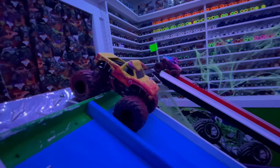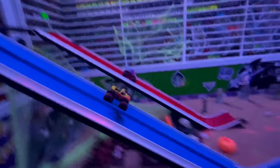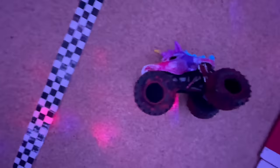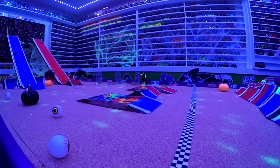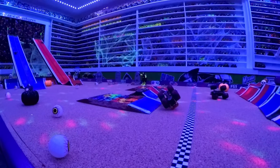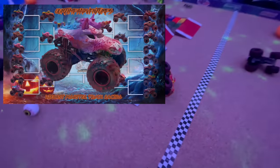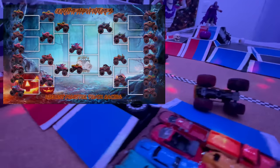For our first semifinal race, we have El Toro Loco racing out of the blue lane, taking on Sparkle Smash racing out of the red lane. And they're off — side by side coming into the jump, big air, still side by side when they land. El Toro Loco starts to crash. Sparkle Smash passes for the win. Coming down the ramp both trucks are dead even, have a huge jump. El Toro Loco starts toward the center, crashes, hits the center obstacle, flips. Sparkle Smash jumps up, lands hard and flips over the line to take the win. Fan favorite moving on. It is Sparkle Smash taking the win, moving into the final round. El Toro Loco will race one more time for third place.